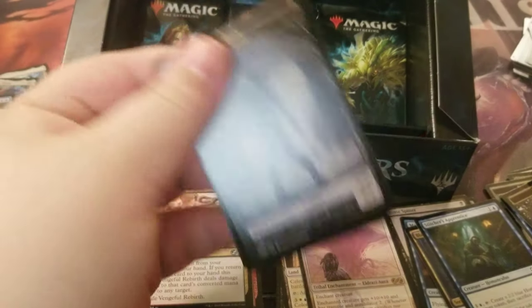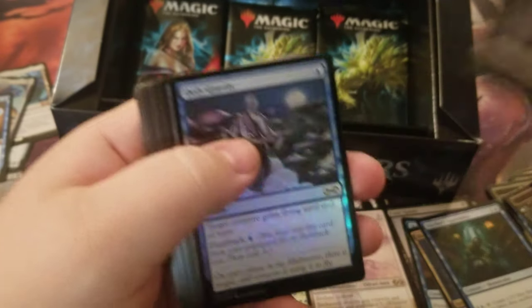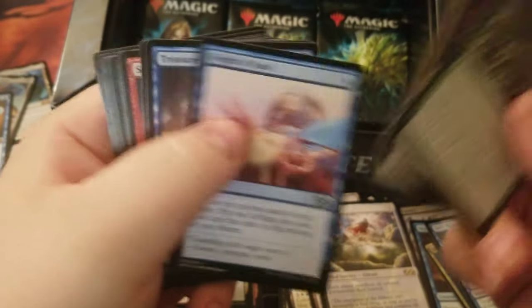If you pull a Lily, you're definitely getting a Noble Hierarch — sounds good to me. Foil Defy Gravity, rare is Spider Spawning. Angel of Despair, Sleight of Hand — uncommon. We're getting to the end.